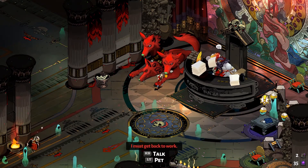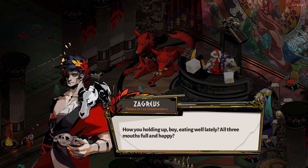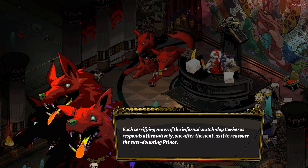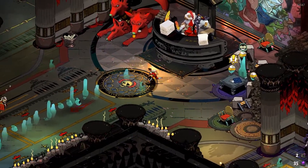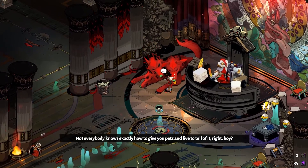What about you, Cerberus? What do you have to say? How are you holding up, boy? Eating well lately? All three mouths full and happy? Each terrifying maw of the infernal watchdog Cerberus responds affirmatively — one after the next, as if to reassure the ever-doubting prince. Need to pet the dog. Not everybody knows exactly how to give you pets and live to tell the tale, right, boy?